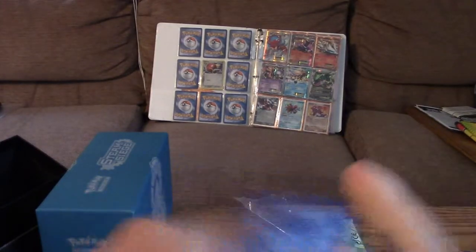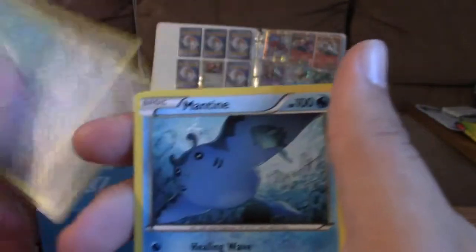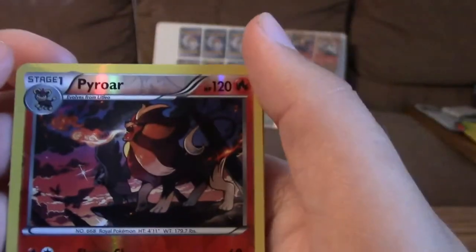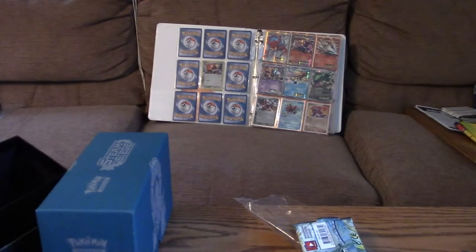Here's the next pack. We've got Aerith, Claw Fossil, Nuzleaf, Foongus, Mankey, Klink, Mantine, Shellos — I got another rare which is a Reverse Pyroar, and we got Hoopa. That's a good card but it is just a regular rare. I think that's Legendary so I'm going to put it to the side, but not a great pack overall.